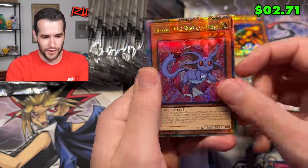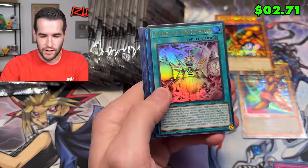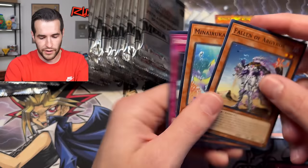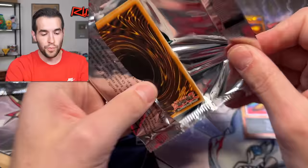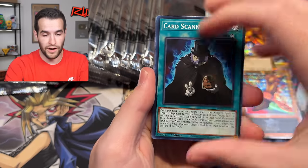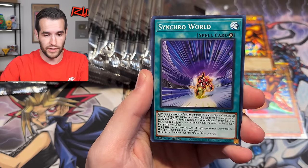There's another error card - Ruby Carbuncle, a little Crystal Beast action. A lot of people like Crystal Beasts, very cool. Let me know in the comments: how are you feeling about the Mega Tins? Did you pull any of these errors yourself, or am I just getting super lucky? I want to know in the comments.